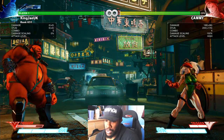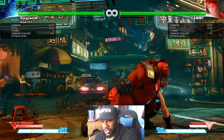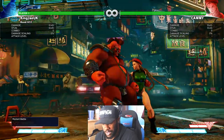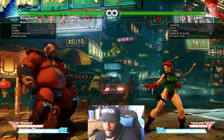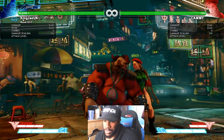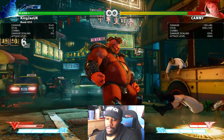168 damage and 200 stun, and that has multiple hits as well. I think the light one has two hits, the medium has three, and the hard has four. The EX one has six hits on that one as well.